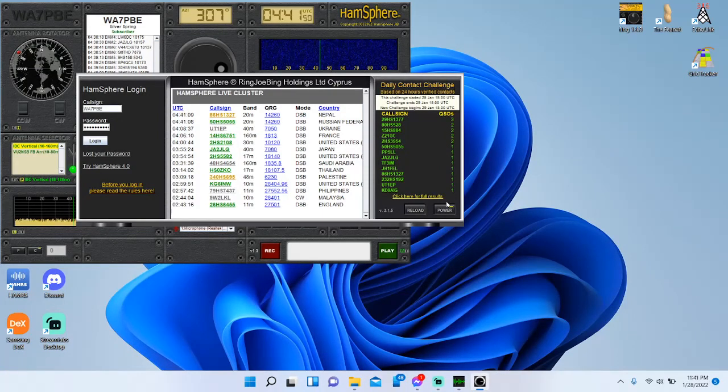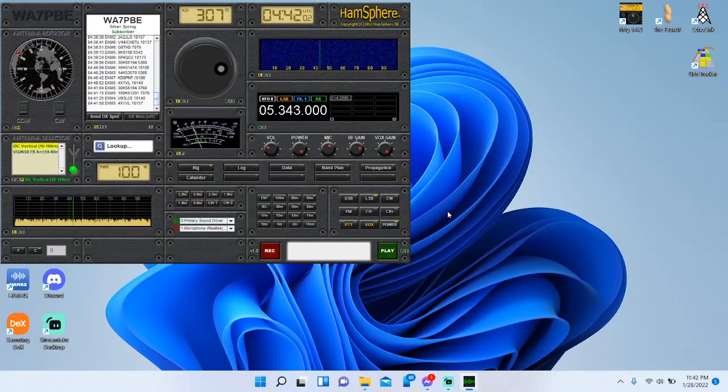Another big change is they do have the Daily Contact Challenge, and with this you can earn a couple of HamSphere credits which can help re-up your subscription. Now that I mention money — this does cost about $35-ish US dollars a year. With it, you get HamSphere 3.1 and HamSphere 4.0, which simulates the ionosphere. You can have all different kinds of antennas, as you can see, and it's a lot harder to talk to people than 3.1 because you have to actually worry about propagation. There is also a HamSphere 4.0 app and a HamSphere 3.1 app. Both use the same server, so whatever you hear on the computer is what you hear on the app, for both iOS and Android.